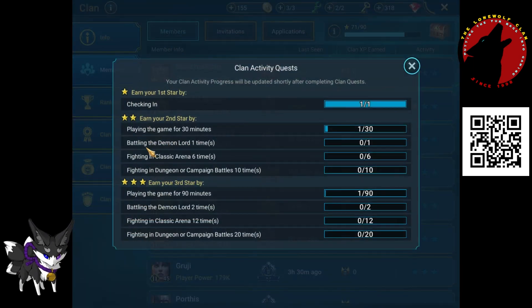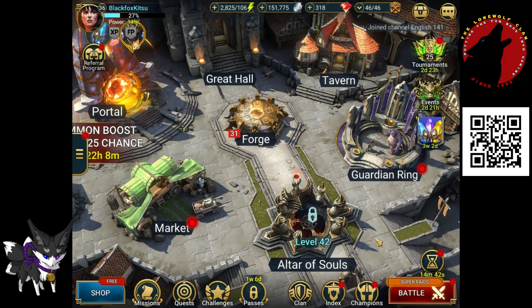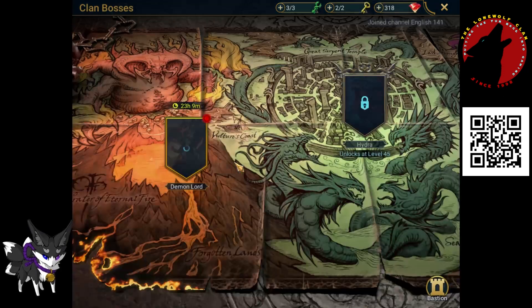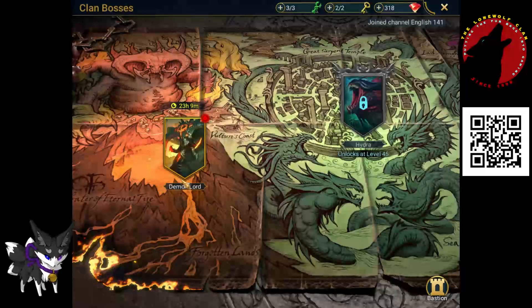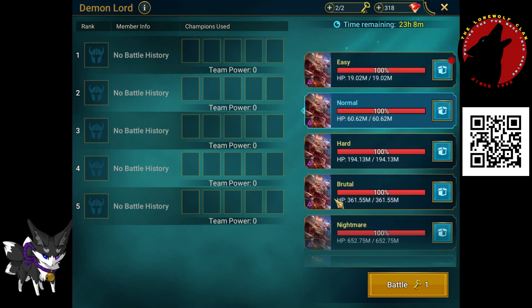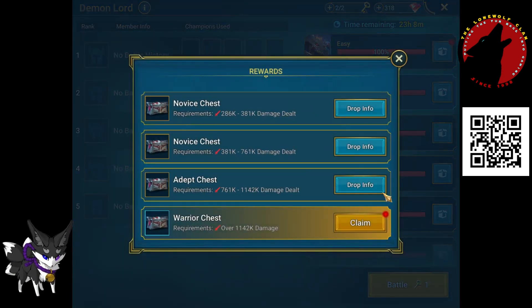The next one on the checklist that confuses people is 'battle the Demon Lord two times.' Everyone goes to Battle and they're looking for Demon Lord — that's not what you're looking for. What you're looking for is Clan Bosses. The boss within there is called Demon Lord, but it changes according to which one's unlocked. So what it really should say is 'battle the clan boss two times' because then it's less confusing.